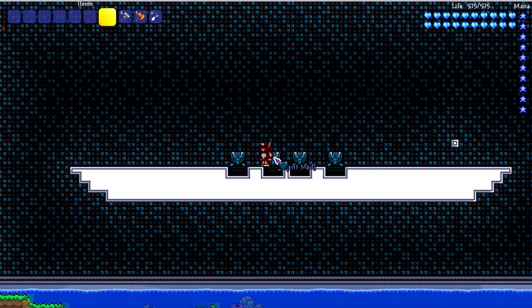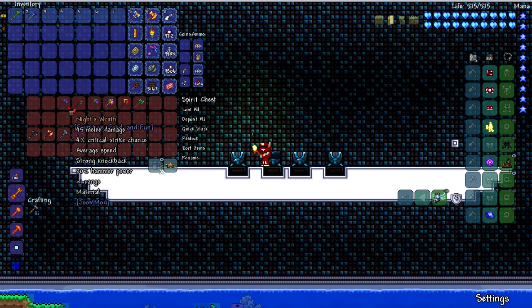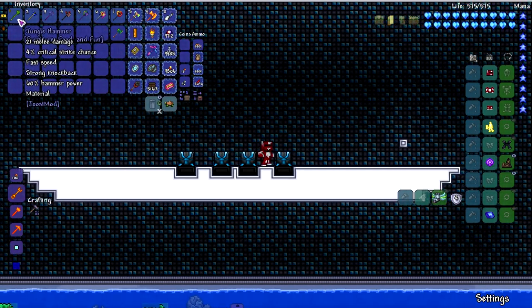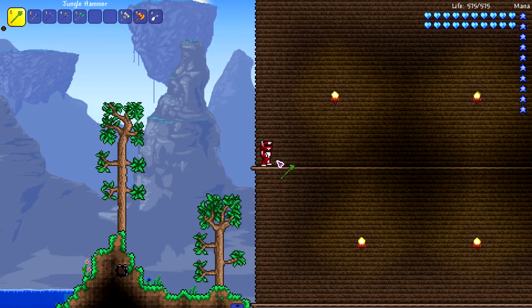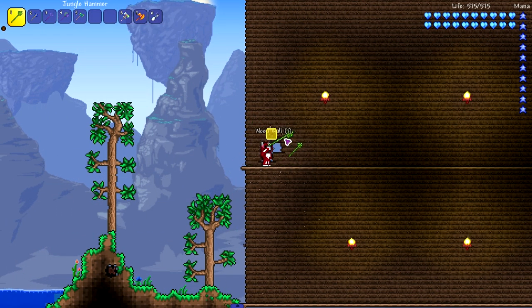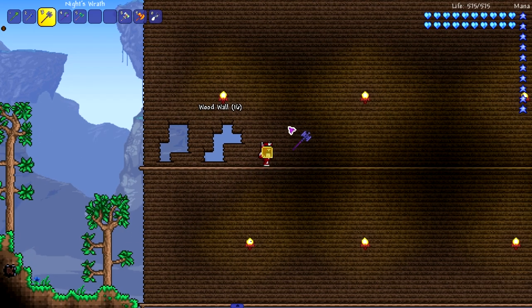Moving deeper into the modded hammer selection — next up is the Juice mod. We're not checking every hammer since most have the same power, but we're testing a decent selection: the Jungle Hammer at 60%, the Aqua Hammer at 65%, Knight's Wrath at 80%, the Blood Breaker, and the True Paladin's Hammer at 100%. The Juice mod has really cool hammers — they all upgrade into the Terra Firma, which is really cool. These are also great melee weapons.